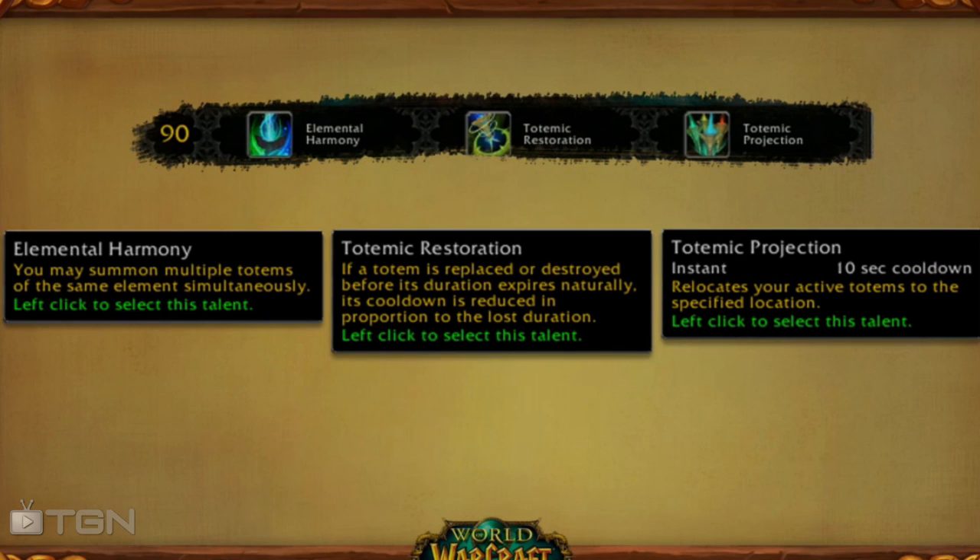Tier 6, which we have access to at level 90, has one change I have been looking for since totems were introduced. We have Elemental Harmony, Totemic Restoration, and Totemic Projection. Totemic Projection relocates all of your active totems to a specified location — thank god Blizzard, it only took eight years to hear the shaman community. Totemic Restoration means if you destroy a totem before it expires naturally, the time left on it is reduced from the cooldown — so if you throw down a Fire Elemental Totem and destroy it with a minute left, it takes a minute off the cooldown. Elemental Harmony allows you to summon multiple totems of the same element simultaneously, which sounds very intriguing. But because I've been asking for totemic projection forever, I will be going with Totemic Projection.